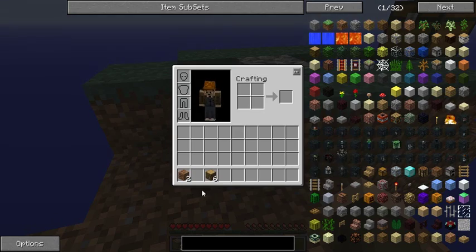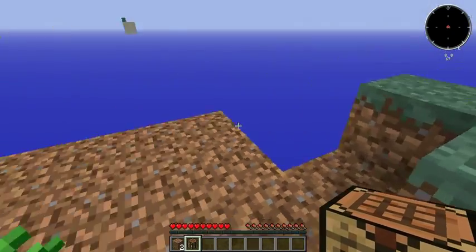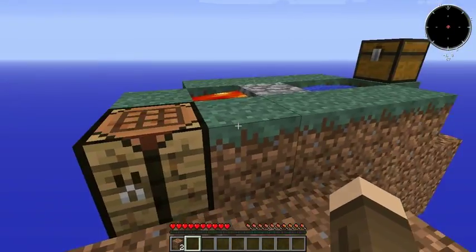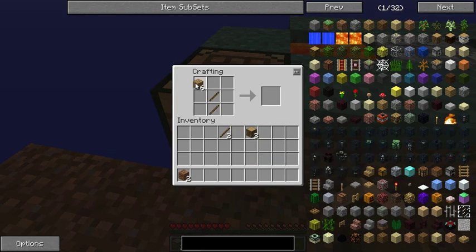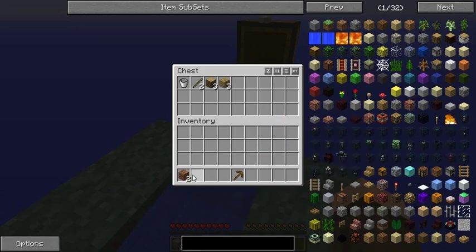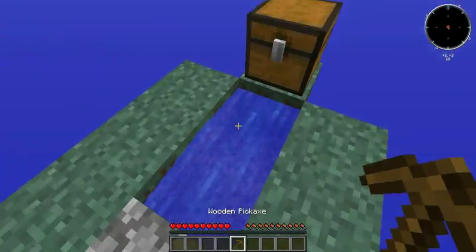So next step, we need a crafting table. I'm going to put it over here and I really hope that doesn't catch fire from the lava. All right, and we need some sticks — yep, that's perfect. Now we can go harvest our cobble. I'm just going to toss all the rest in the chest here, because if I fall down and lose all that stuff, I'm just going to hate myself later on.